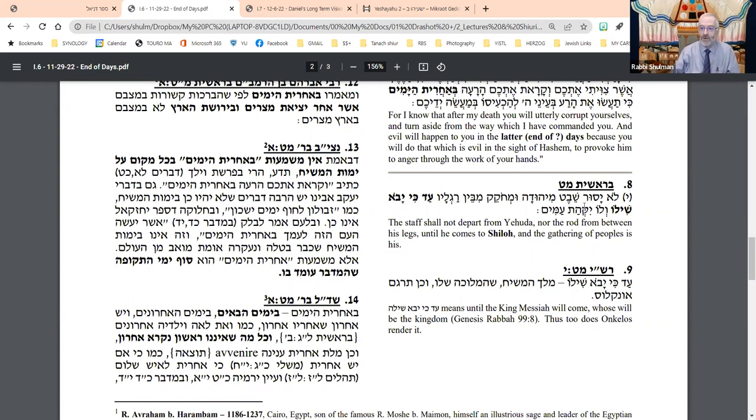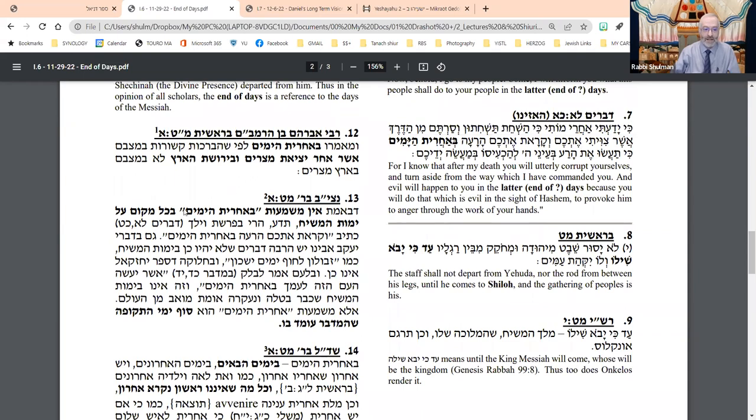He says: go back to Parshat Vayelech, to the quote I shared with you from Devarim. It says there that Moshe says to them that the evil calamity will occur at the time of Acharit HaYamim — meaning you will sin and therefore be punished. That's not Yomot HaMashiach, that's the opposite. Or Yaakov Avinu on his deathbed — he talks about many things that will not be the case in the time of Mashiach. For example, he says 'Zevulun will be on the coast,' but in Sefer Yechezkel, Zevulun is not on the coast.